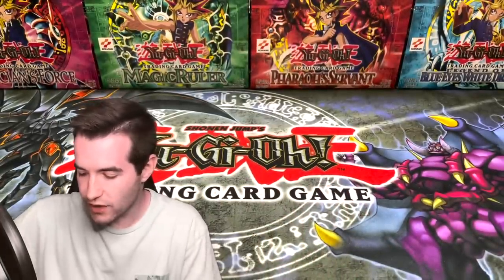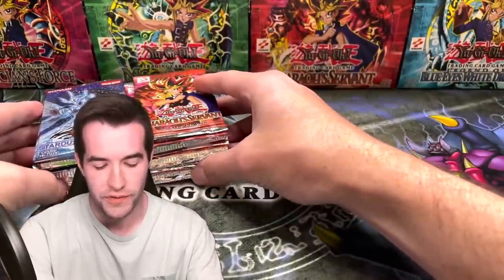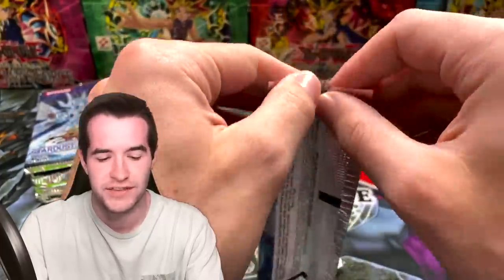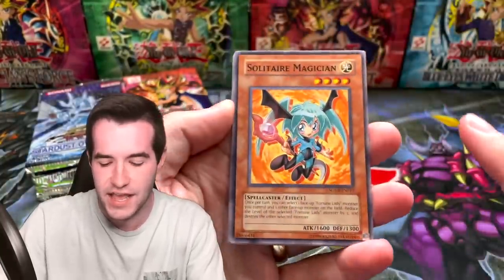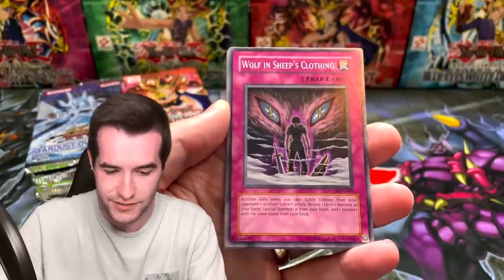Next up we have Malik S. He got himself 20 packs — 10 Stardust Overdrive and 10 Pharaoh's Servant. This is going to be pretty cool. We've got 5D's and we've got the original series. Can we pull a ghost rare? If you guys did not see the live stream — I think it was two days ago — we opened until we got a ghost rare. That was so much fun. We also yesterday did a Power of the Duelist live stream — we were doing crazy live streams this week. It was awesome.